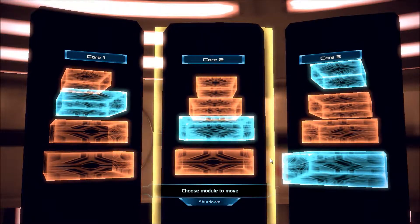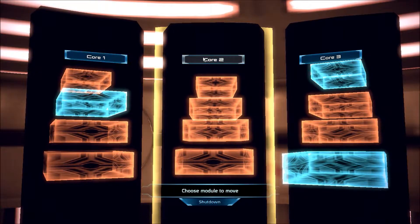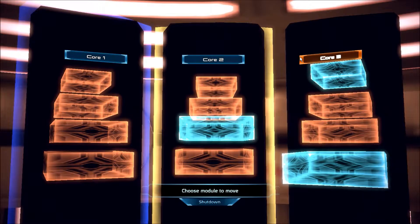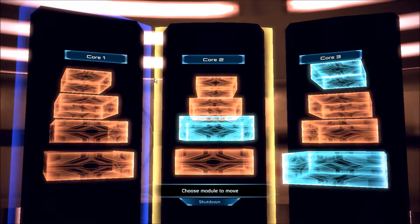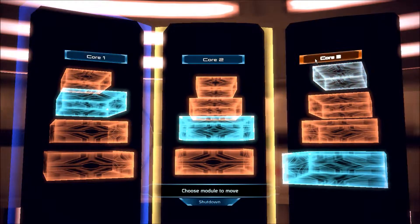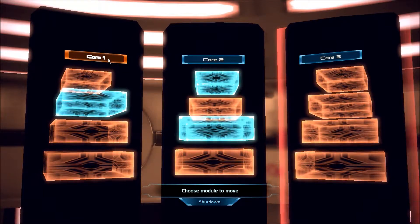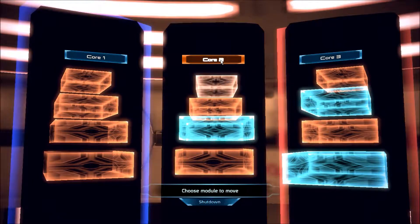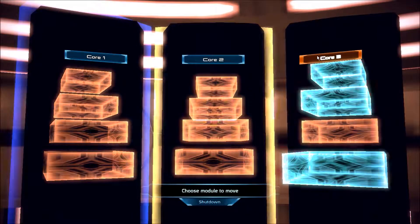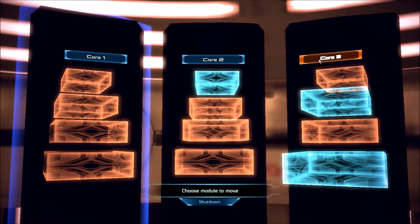So why can't I put these over here? I guess the ones it's highlighting are my options? The problem is, game, you've given me a gimmick that you've taken no time to introduce or explain. So I have not the slightest clue how to do it.